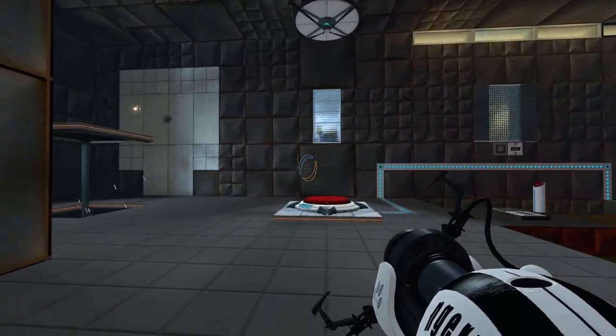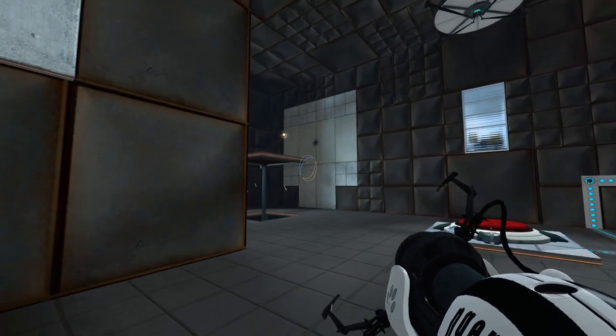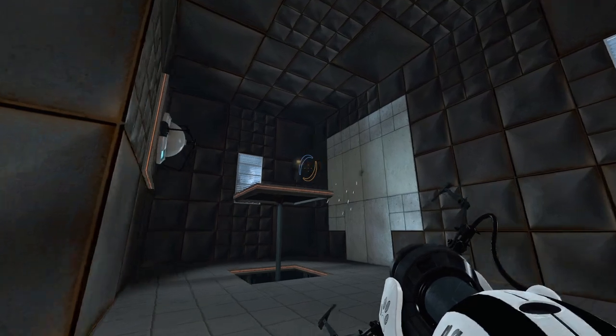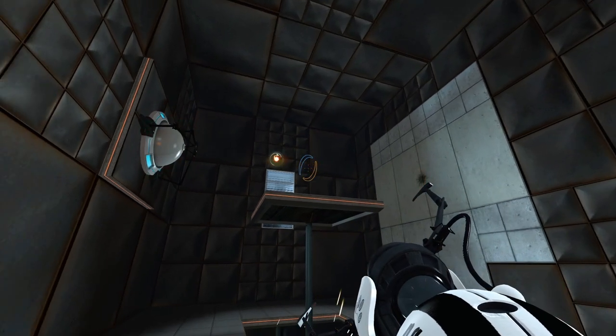There's no God — He wouldn't let us get trapped in this forsaken, godless place if there was a God, because it wouldn't be godless. Apart from the bouncy blue gel and the orange speedy gel that we can hear running, it also features one of my most loathed elements: the high energy pellets. These little guys are always kind of a pain to deal with.